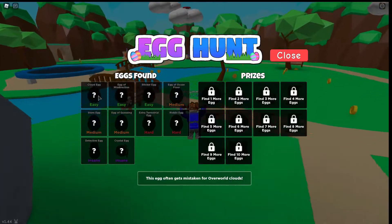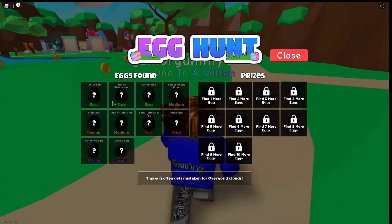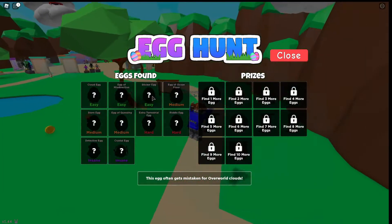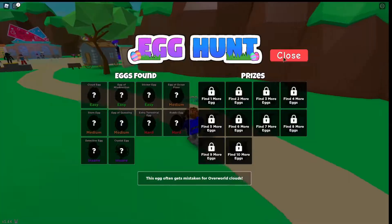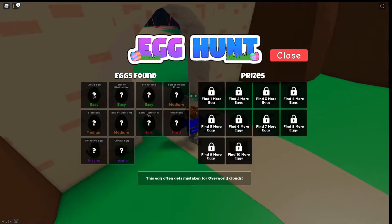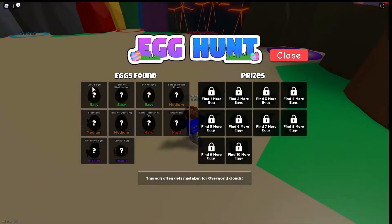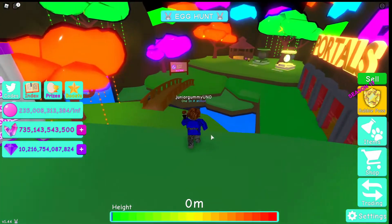Over here it says cloud egg. The rarity of getting these eggs is pretty hard as you can see. The first three eggs are easy, then it goes to medium, then hard, and then insane. I have no clue where these eggs can be, but it gives us little hints. Cloud egg — we're probably going to visit these islands over here.